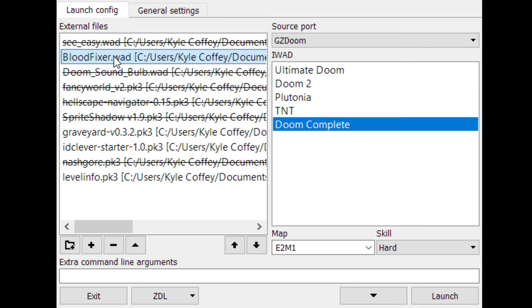So the first mod I've added is Blood Fixer. What this does is it makes Cacodemons have blue blood, and Hell Knights and Barons have green blood, just like their sprites do when they die.